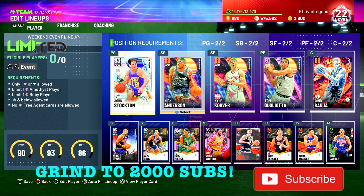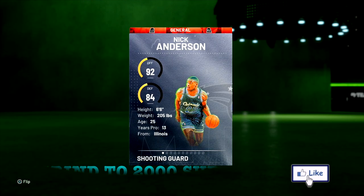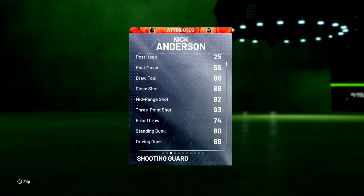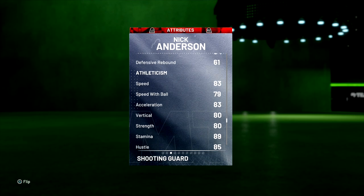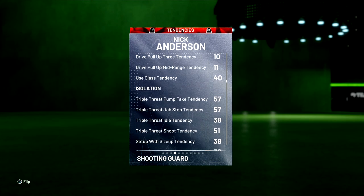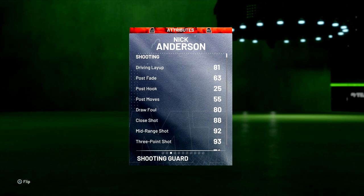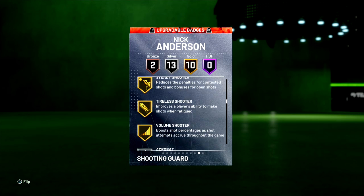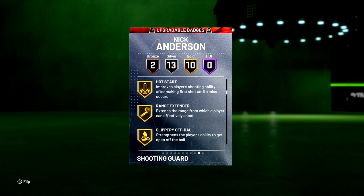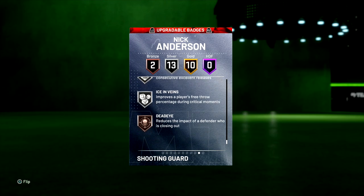If you're new to the channel, hit the subscribe button, hit that like button, leave a comment down below. First we got Ruby Nick Anderson — we're gonna run him at the two. Big thing about this card: 92 offense, 84 defense overall, three-pointer of 93, ball handle 83, perimeter defense 82, speed 83, lateral quickness 84. Decent defense, nice three-pointer, driving dunk 80, flashy 60. Only bad thing: you cannot upgrade any of his badges. He comes with 10 gold — Catch and Shoot, Hot Zone Hunter, Range Extender, Steady Shooter, Volume Shooter — 13 silver: Bailout, Green Machine, Ice in Veins — and bronze Dead Eye, but you can't upgrade any badges.